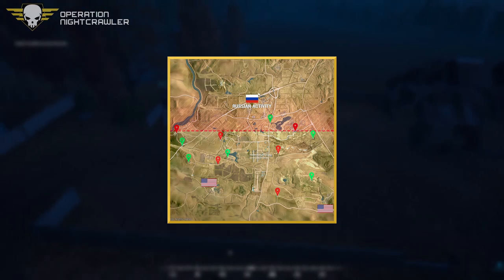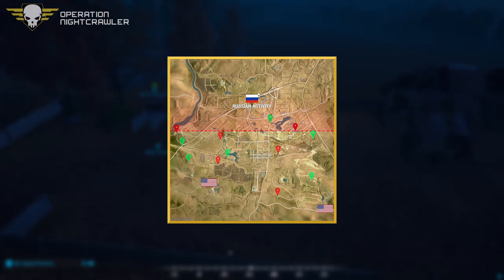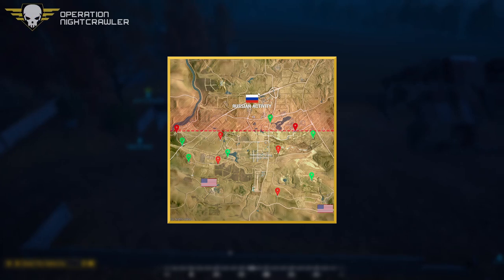They're going to need something that can zip back and forth, kind of like a QRF — a quick reactionary force — to react to where they think the Americans are heading. They don't know exactly which points they're going for; they just know which side. They've been alerted they're going to the west side of the map. That's all they know about the American patrol route.